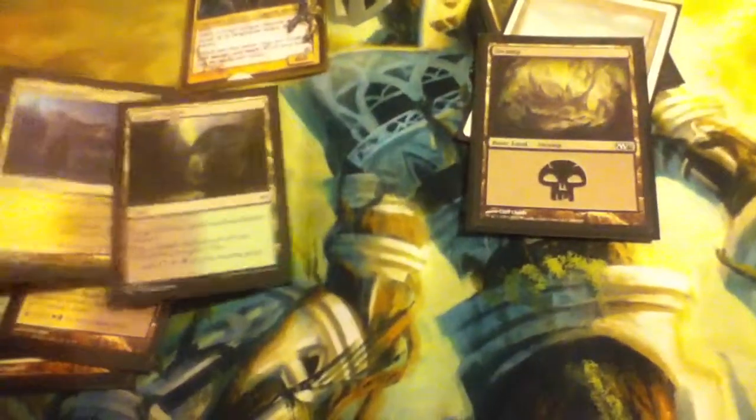First things first — mana base. We don't have many basic lands. I think we've just got one of each of the three colors for Doran, and then the rest are non-basics. We might have a couple forests.